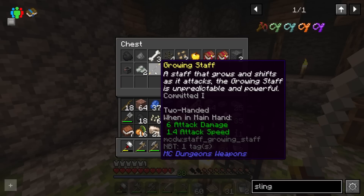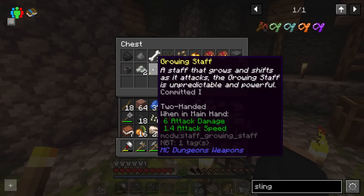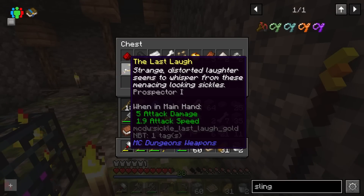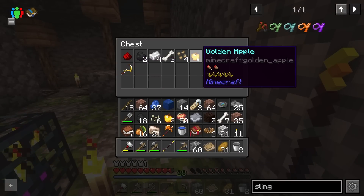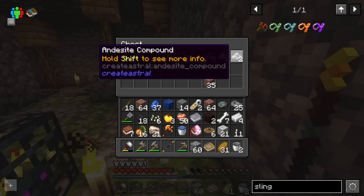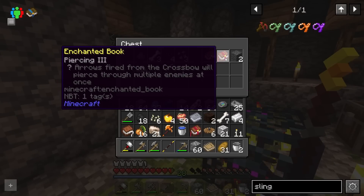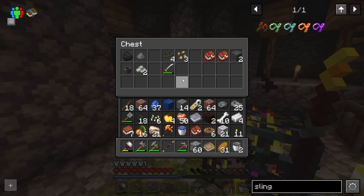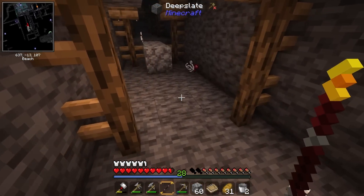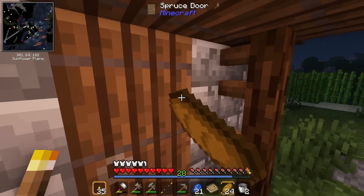We got some books, cobweb enchant, a growing staff, and a sickle it looks like. Some iron too. I'm going to take advantage of some of that andesite compound. These chests must be edited — there are melon seeds though. Maybe you can still get a saddle from here but it doesn't seem like a very high chance. I am back and I do have some supplies.